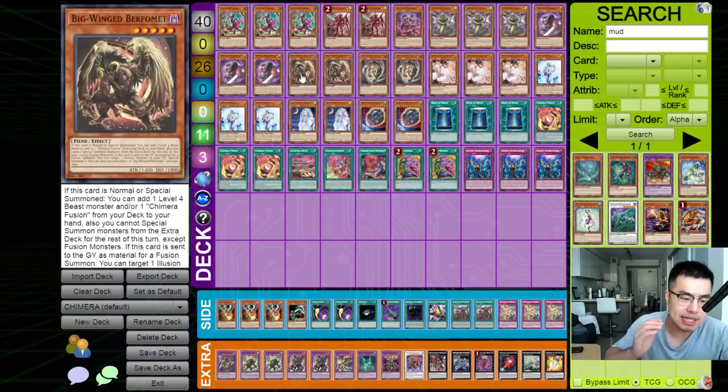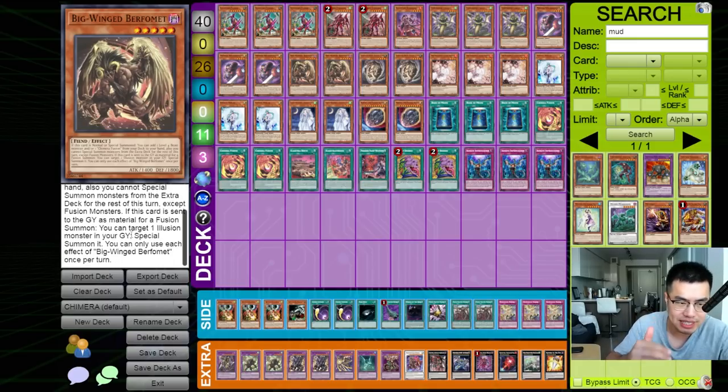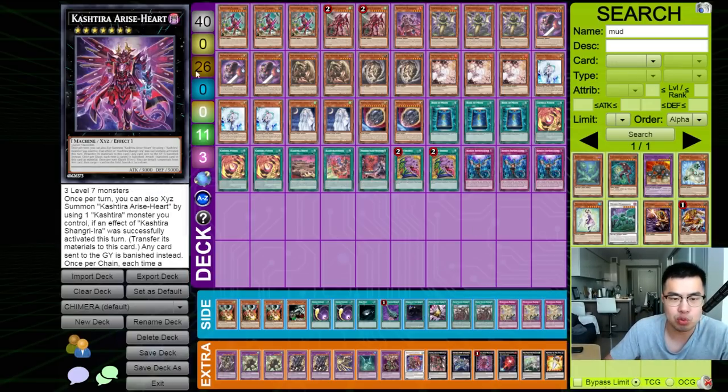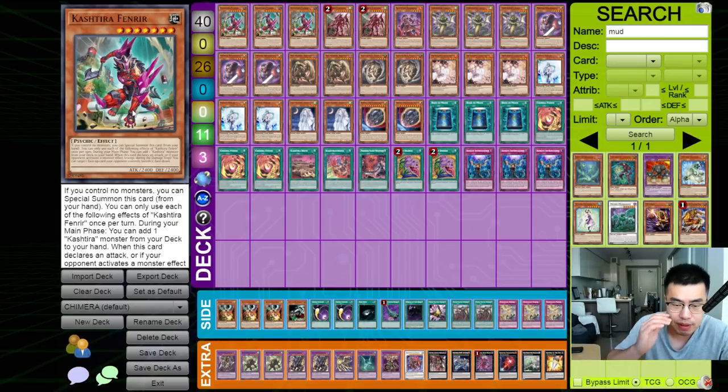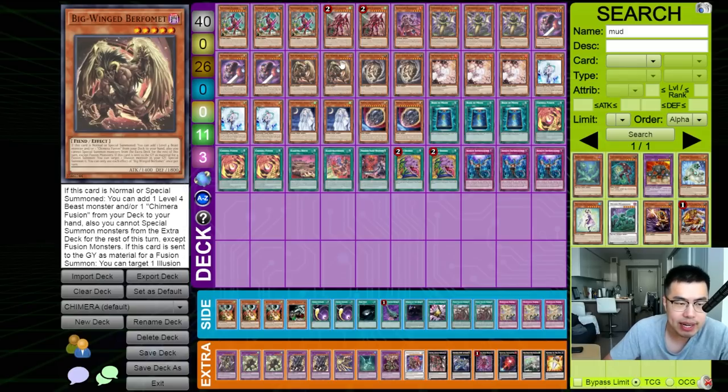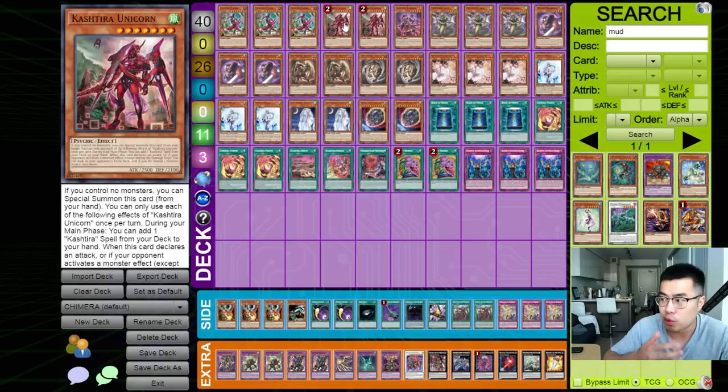One thing to note is Big Wing Burfomet does lock you into Fusion Monsters when you use that effect, because this effect's so busted it has to have some restriction. The reason why this is so good is because you do not have to go into your XYZ plays for Cachetero. Contrary to popular belief, you do not need a Riseheart to win. Just having Unicorn and Fenrir can sometimes be enough. When you Special Summon Fenrir and add a Unicorn, or Special Summon Unicorn and add Birth or Cacheteosis, you can still use the effect of Burfomet, and then you're locked into fusions — but that's fine, because we can bring out a Fenrir, search a copy of Unicorn for recursion, and that's typically enough to protect your board.